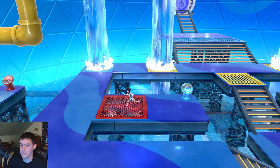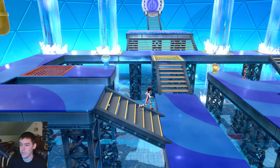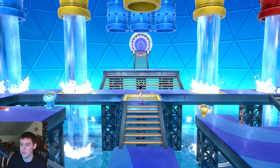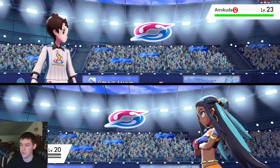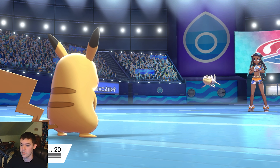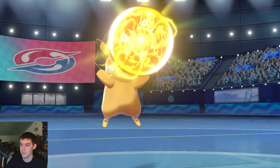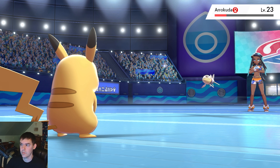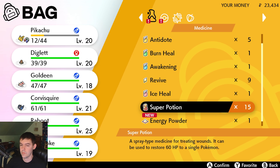I can get screencaps with my Agato HD60S by toggling fullscreen mode and selecting the screenshot. Or while live, I can actually scroll back in time to a former area and take a screencap. This is where I'm currently at — I'm in Motostoke, and I need to get over here to Turf Fields.